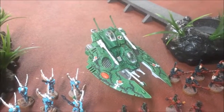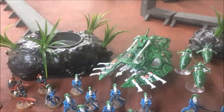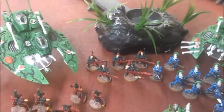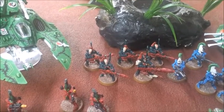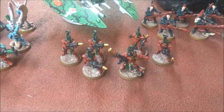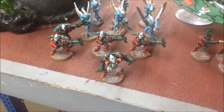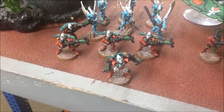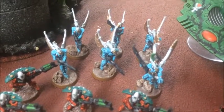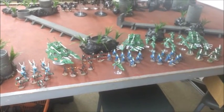Then I'm running two Aspect Hosts to make this a true Biel-Tan army. Ten Dire Avengers with an Exarch with a Shimmershield in a Wave Serpent with a Bright Lance and Holo-fields. Second squad of Dire Avengers on foot. Unit of five Dark Reapers with upgraded Exarch and Crack Missiles. Unit of six Fire Dragons with an Exarch — they'll be going in the Falcon. Unit of five Warp Spiders with an Exarch with Twin-linked Death Spinner. And six Swooping Hawks with an Exarch. So that is 1750 points: Combined Arms Detachment plus two Aspect Hosts.